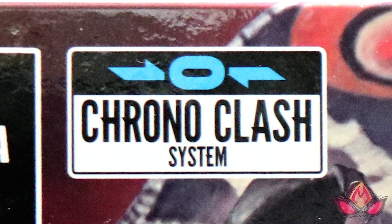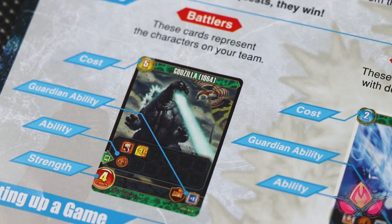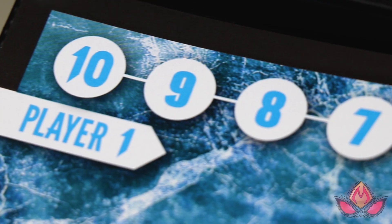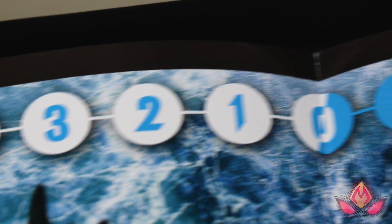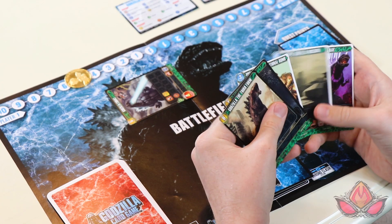The biggest thing that makes it unique is the Chrono Clash system. Basically every other card game is turn by turn — person takes a turn playing something, next person takes a turn. In this game, however, every card has a point value and there's a little slider on the top. Playing a card moves the slider in the opposite direction towards the opponent's half of the counter. If it lands on the opponent's half, it's their turn; if it lands on your half, it's your turn again.